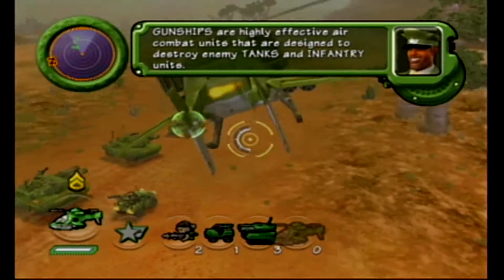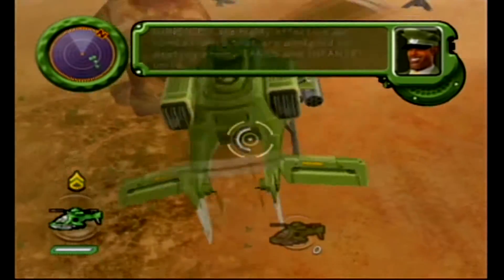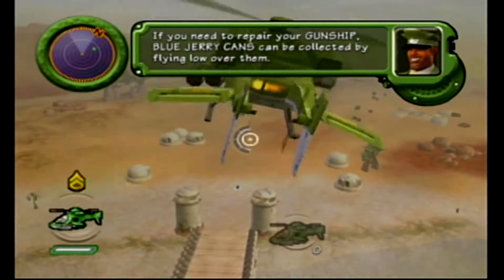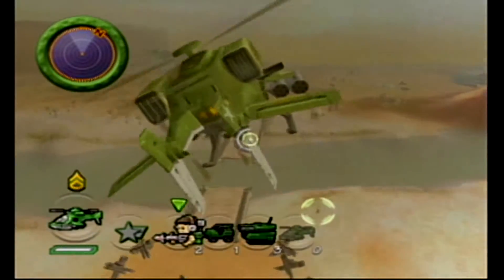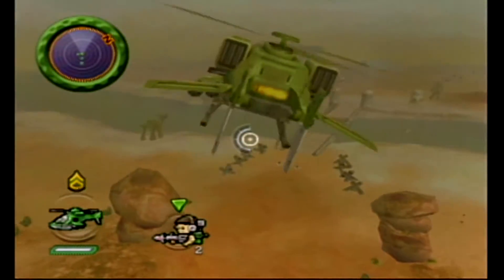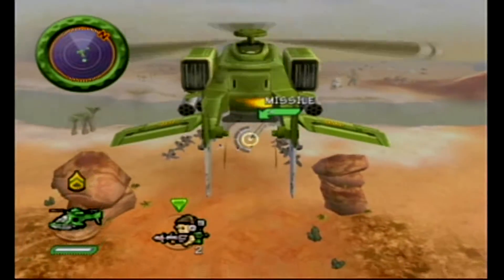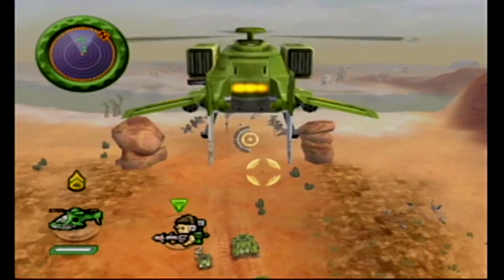Gunships are highly effective air combat units — this is the first mission where you use one. To adjust the gunship's altitude, and if you need to repair your gunship, blue jerrycans can be collected by flying low over them. I need to get my Missile Vets over here — they stopped following me once I transferred out of that Heavy Recon, or at least it crossed over the river. Now that we've got this taken care of, that Missile Vet is very low on health — holy crap.